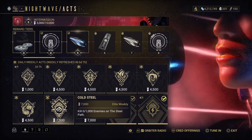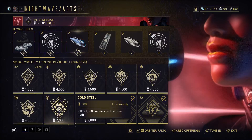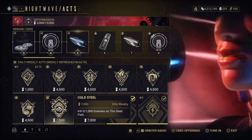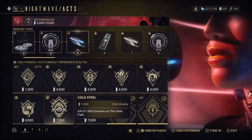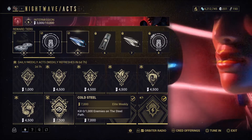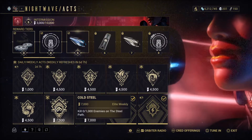Cold Steel — kill a thousand enemies on the Steel Path. The Steel Path is something you can only access once you have completed all the missions available to you. Once you do that, you will automatically get a switch where you can take it to the next level, and the enemies will be very powerful — level 100 or something, I've heard. I have not cleared all the missions yet, so I won't be able to attempt this or give any guidance regarding this.